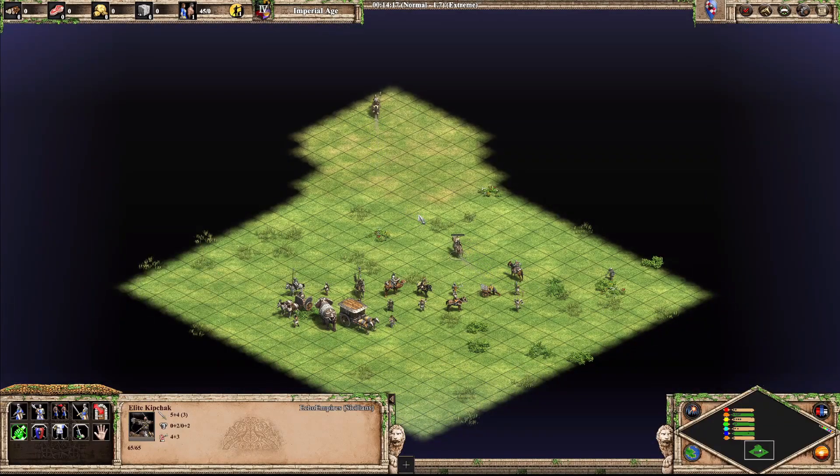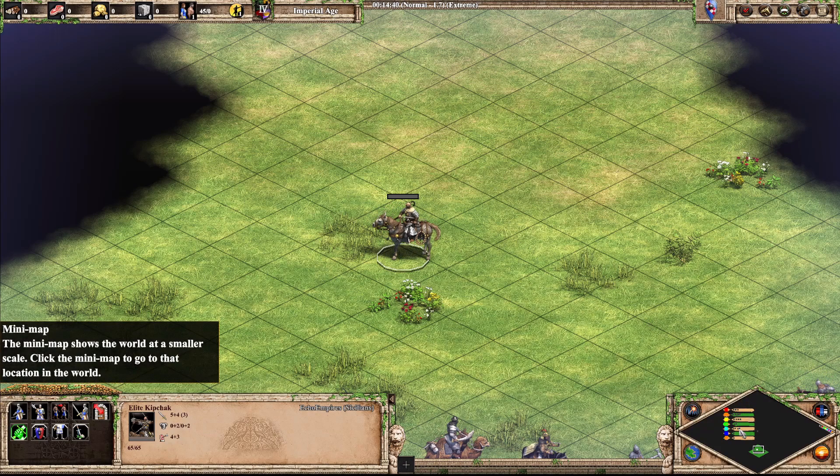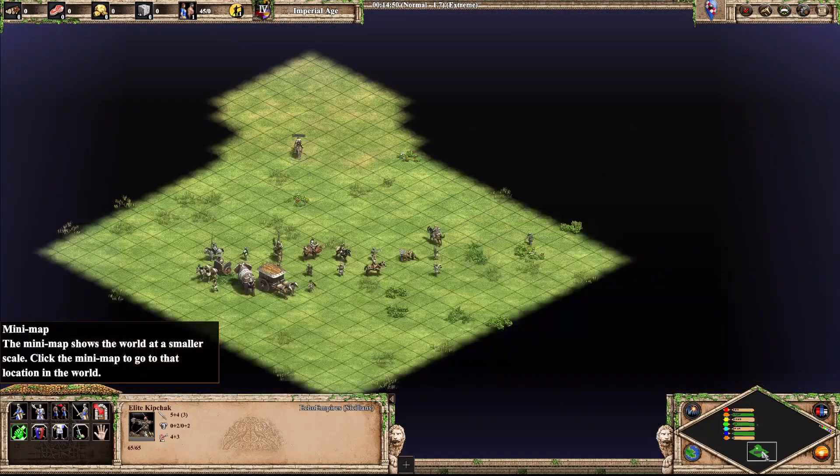Next up is the Kipchak — a nice cav archer unit that shoots three arrows. Slightly nicer than what I would say a cav archer is. That horse is going nuts. I'm going to put him into C. Yeah, I like the Kipchak.